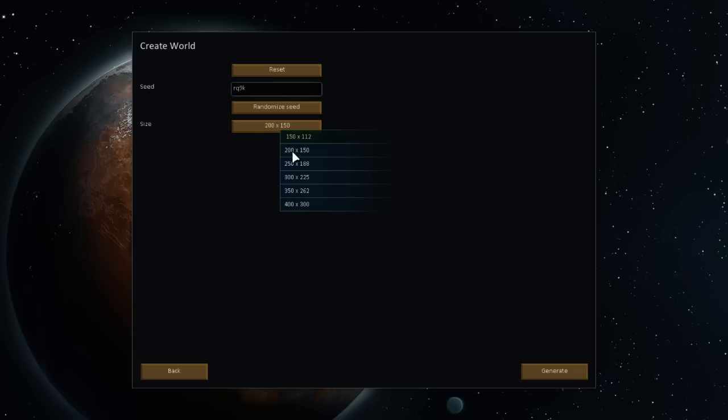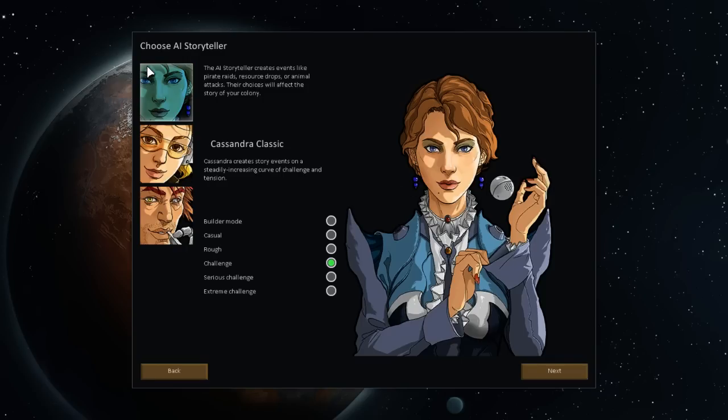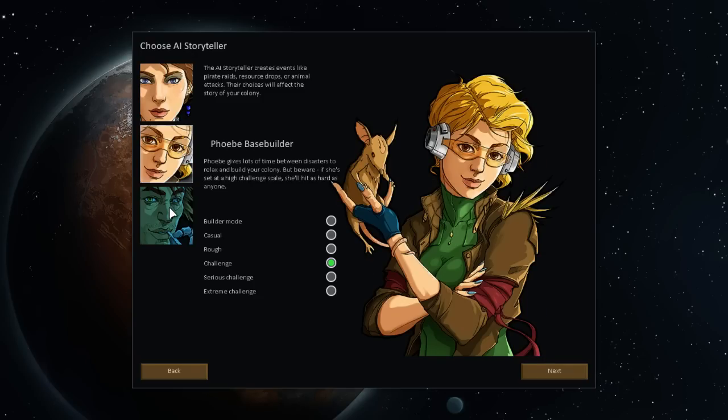Let's create a new world - a fairly large one, why not. Let me randomize the seed a couple times and generate. Let's go new colony. We have the three storytellers which we saw last time; you can select from them and their difficulty. Faux base builder is set to high challenge skill - she'll hit as hard as anyone.